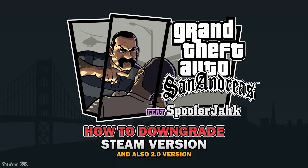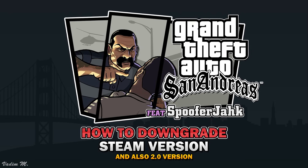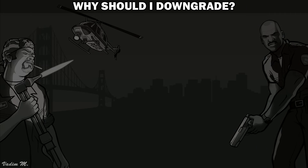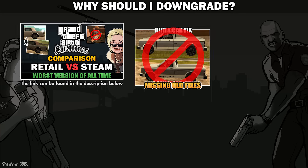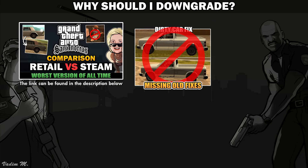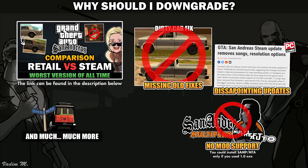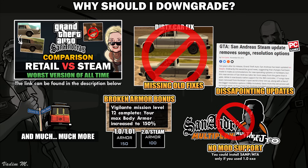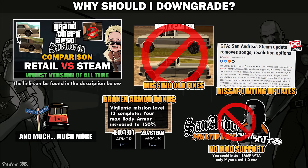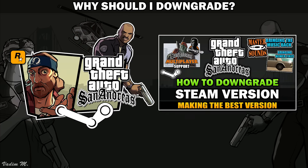Hey there everyone, Spoofer Jock here again. In this video I will show you how to downgrade the Steam version to the 1.0 release and make some improvements to it step by step. If you have seen the previous comparison, you will know why the Steam version sucks so bad. Not only does it lack the 2nd edition fixes which were out like a decade ago, but it is also missing a lot of the soundtrack and the ability to mod the game and play the beloved SAMP modification. Also, if you complete Vigilante level 12, it tells you that your maximum armor is increased — but this feature is bugged on Steam and doesn't give you anything despite telling you about the bonus. So without further ado, let's get straight to the tutorial.